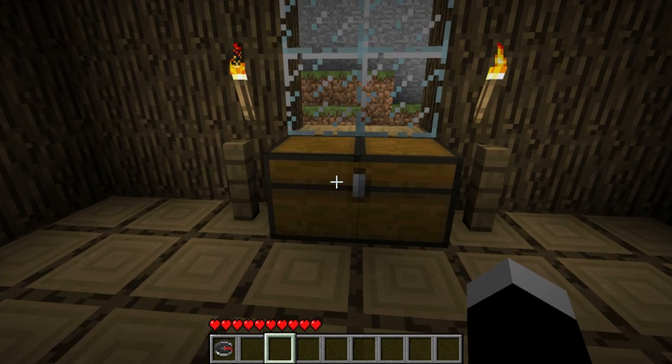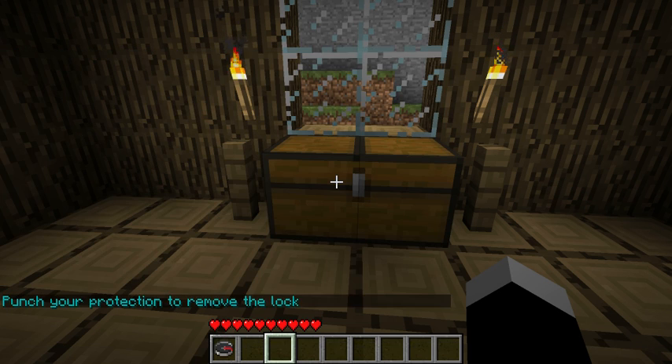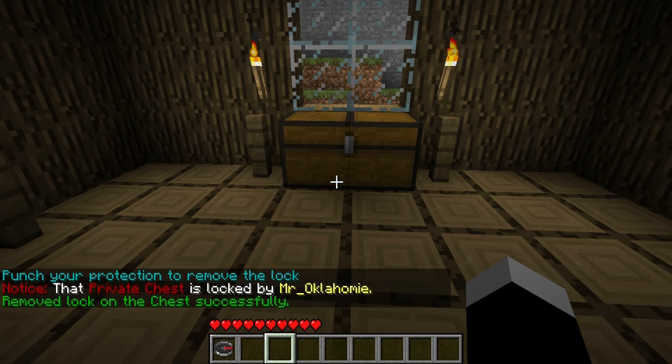Now, to remove any protection from any object, you can type cremove. This will essentially take away the protection and give you your protection back.